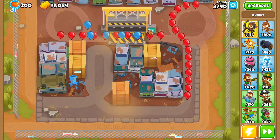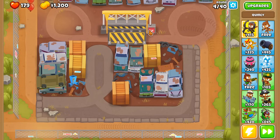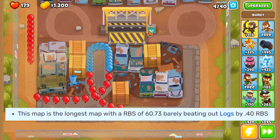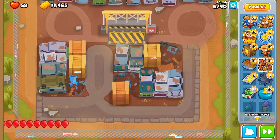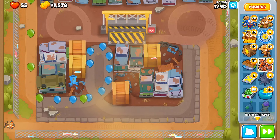Not only is Scrapyard one of the maps with something that allows you to do damage, it is also the longest map in the game. For those out of the loop, Logs is not longer than it — Scrapyard edges out by just a hair. It's probably time to start dropping road spikes now. It really doesn't matter when, as long as you don't lose all your lives.